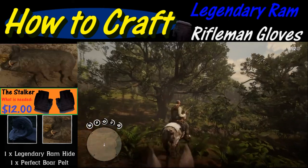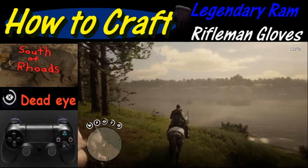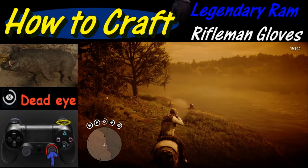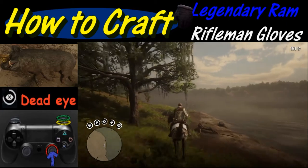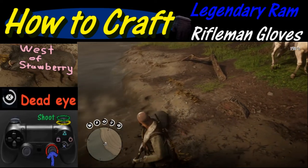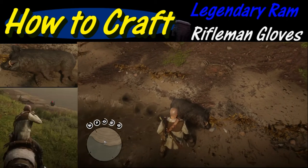First let's start with where to find the perfect boar pelt. For this we are south of Rhodes, south of Braithwaite Manor along the river. Here we find one with three stars. You can also find this west of Strawberry and north of Saint-Denis if you're looking for a perfect three-star wild boar.